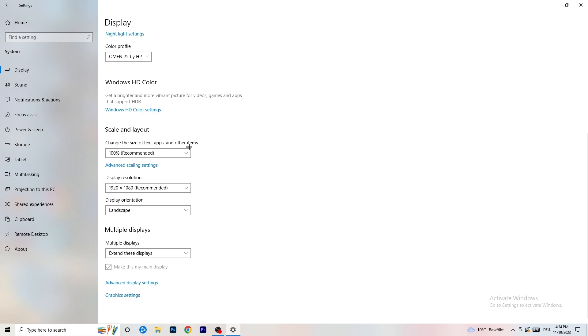Go to Scale and Layout and change the size of text, apps, and other items to 100% as recommended. Then set the resolution to the same one you're using in-game — for example 1440x1040 or 720x1070 — whatever you're currently using in-game.